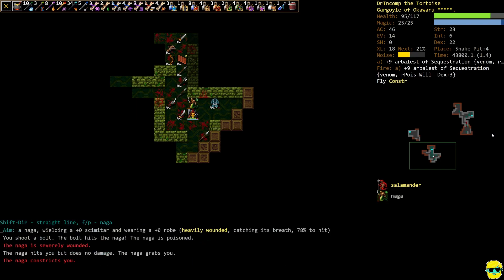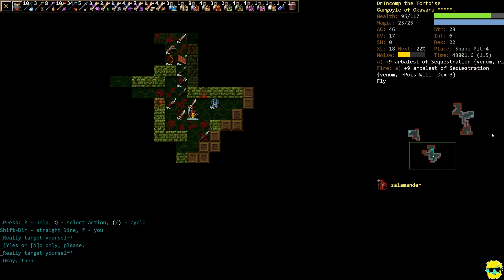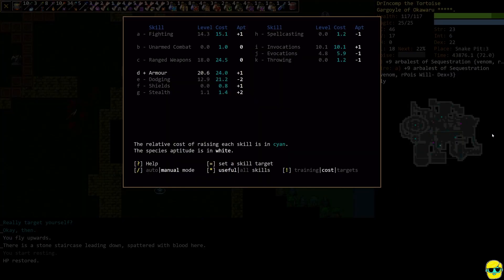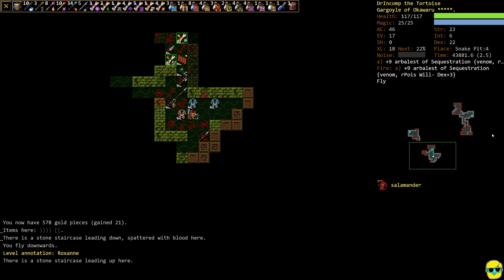Our armor class has naturally gone up to 46. We've been training armor — we were at 44 and now we're already up to 46. I think it's worth raising armor, but I am going to switch off and go back to fighting now, just to get some more hit points and boost our accuracy and damage a little bit.